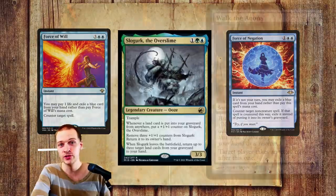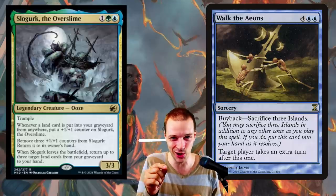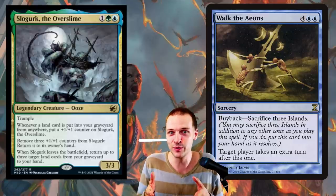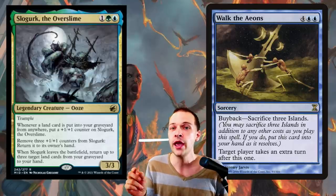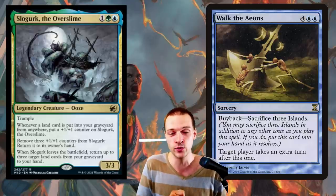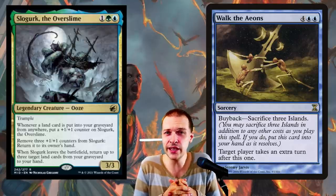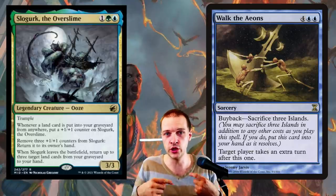You also have a one-card combo — really expensive — in the form of Walk the Aeons: six mana, target player takes an extra turn, but with buyback sacrifice three islands to return it to your hand. When those lands go to your graveyard you get three +1/+1 counters on your commander, and you can activate your commander to return it to your hand and return those three islands as well. It's actually really slow — nine mana total: six for Walk the Aeons, then three mana to recast your commander to do it again next turn.